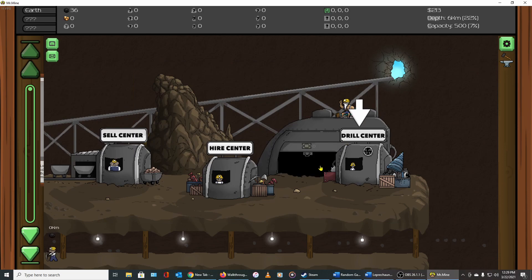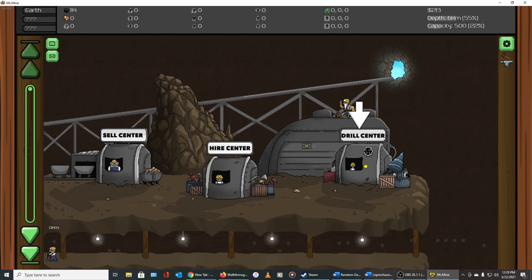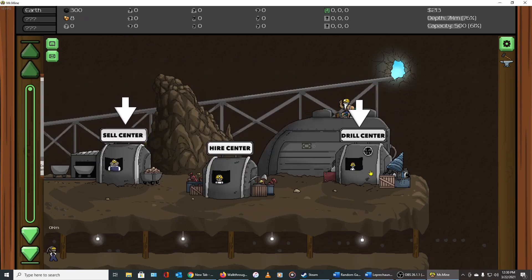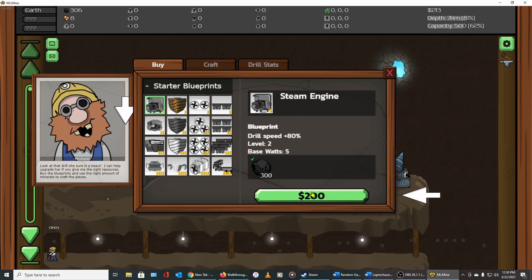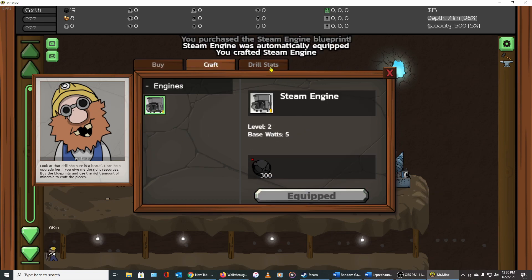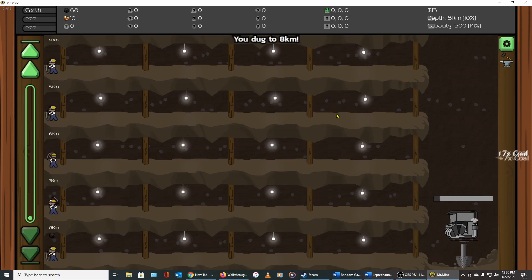Anytime there's something going on that you can go to, you can click the notification buttons and it will take you there. We're trying to get 300 coal — we currently have 120 with a capacity of 500. We've got the cash, so we're going to hold on to our coal until we reach 300. Now we have 300 coal, so we'll buy a new engine. Once you buy it you come over to Craft, make it, and it automatically installs.